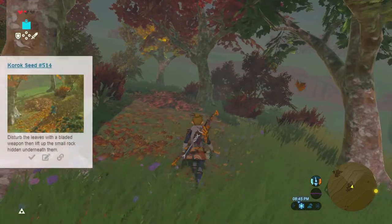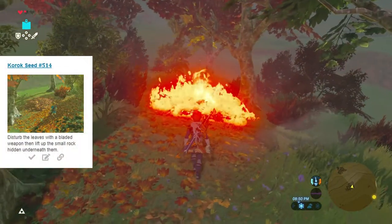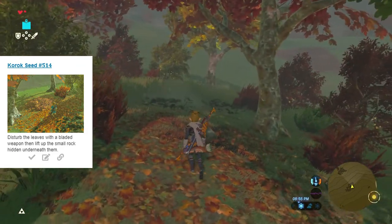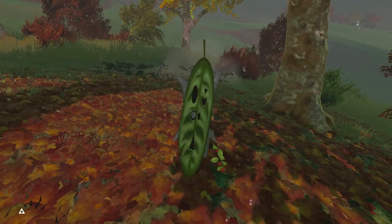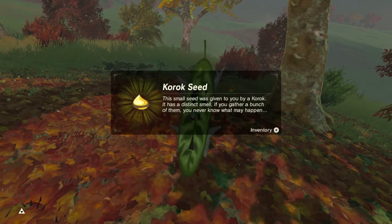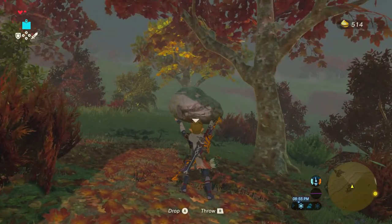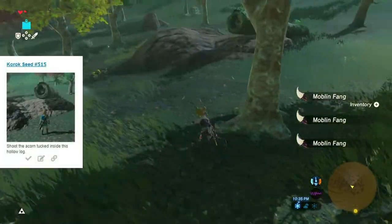Seed number 514: the rain has now dissipated, so we go ahead and take a shot with a standard flame arrow, which is the overall intended method of getting rid of these leaves. After claiming the seed, we drop the rock back on top of this guy's head as well.